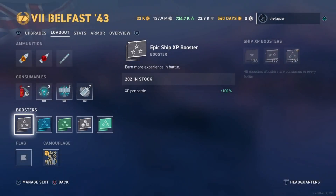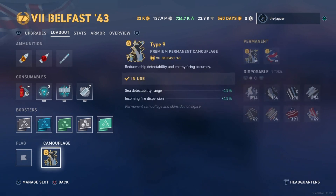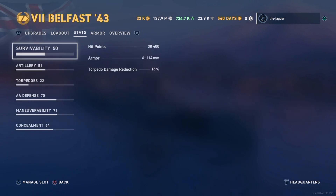Right now I have epic boosters across the board, though that could change depending on the battle. The ship comes with a Type 9 permanent premium camouflage — detectability range and incoming fire dispersion are both improved by 4.5%. For survivability: hit points are 38,400, armor is 6 to 114 millimeters — this is like a destroyer, do not get hit. Torpedo damage reduction is 16%, which is not very good.